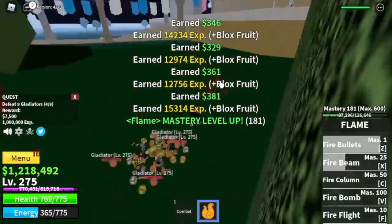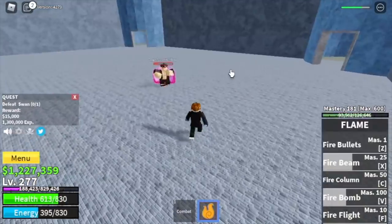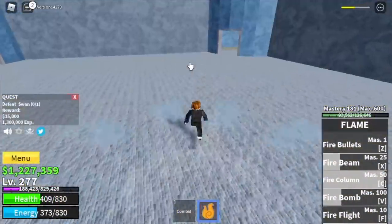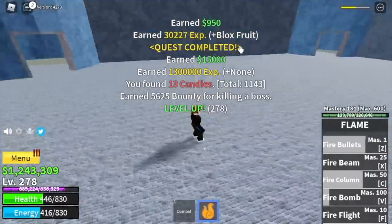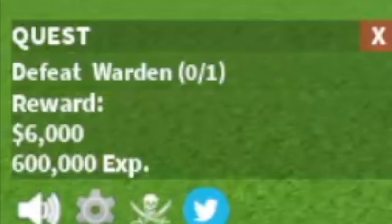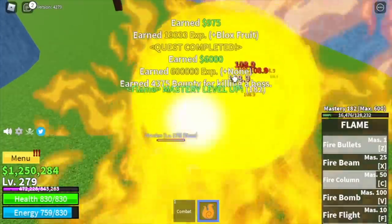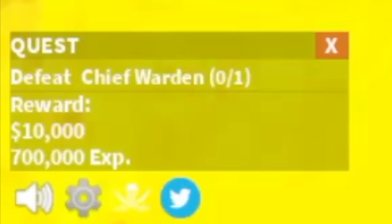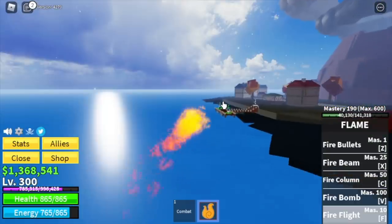There's an area to grind mini bosses here — the Prison. There are 3 bosses: the Swan, the Warden, and the Chief Warden. The damage looks really high because our defense is low and we're focusing on the Black Fruit stat. It depends on you — as long as you reach level 300.